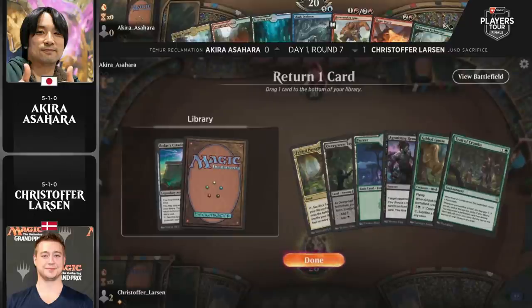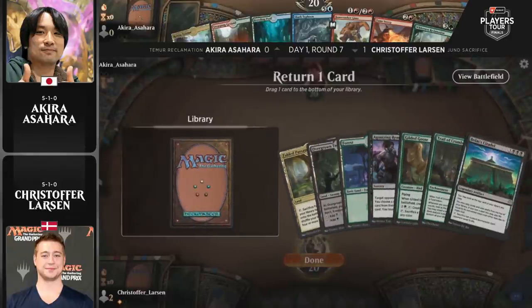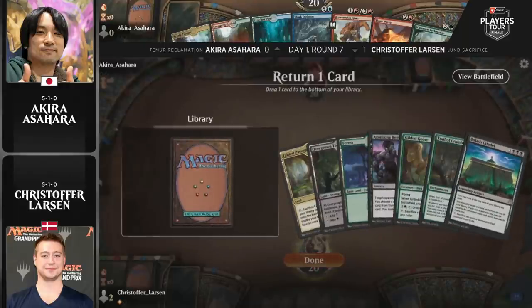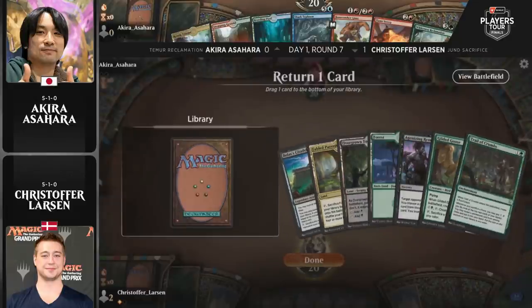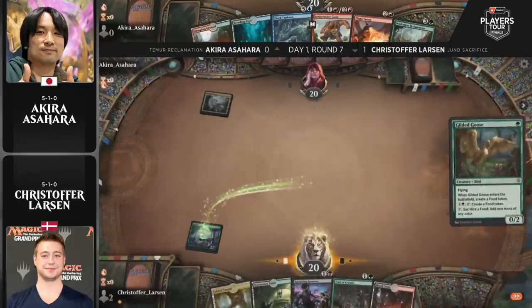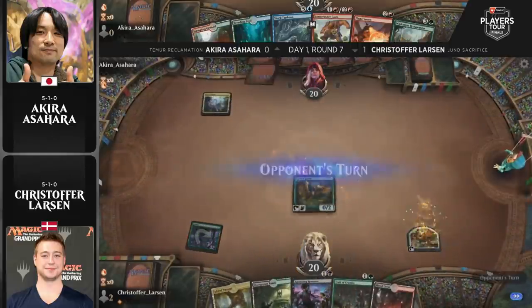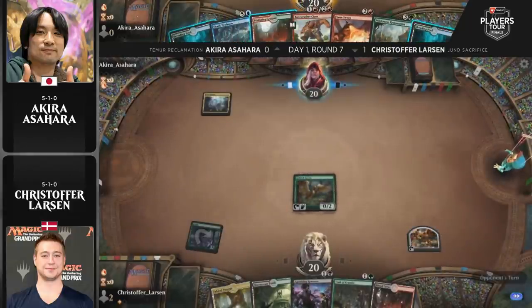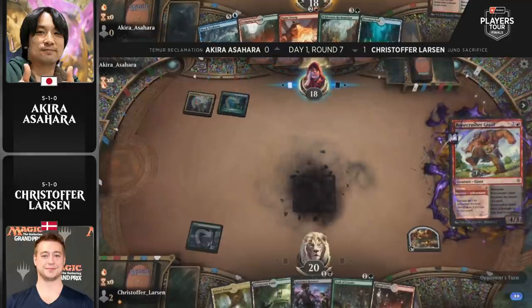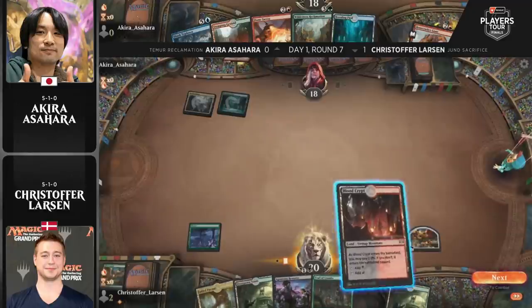A really interesting sideboard decision from Larson: he's actually boarding out all of the Claim the Firstborns after sideboarding. The reasoning could be that Asahara is a heads-up player, very aware that Claim the Firstborn is a card Larson could have. As a result, Asahara will play around it regardless — so Larson doesn't even need it in his deck to threaten it. Akira will always have the counterspell backup when escaping Uro anyway, so instead of having a card rotting in hand, Larson can play more impactful cards.